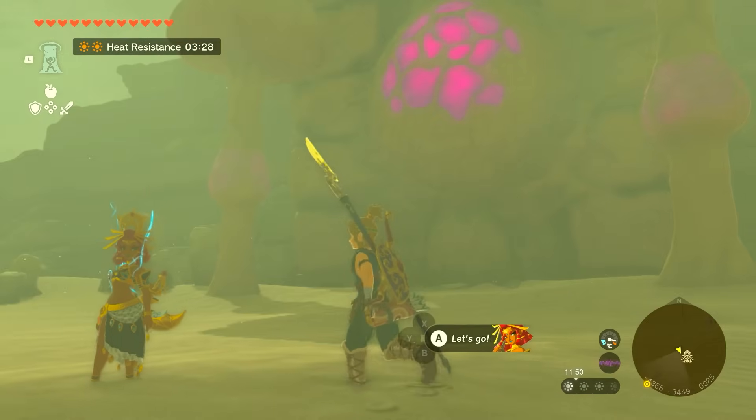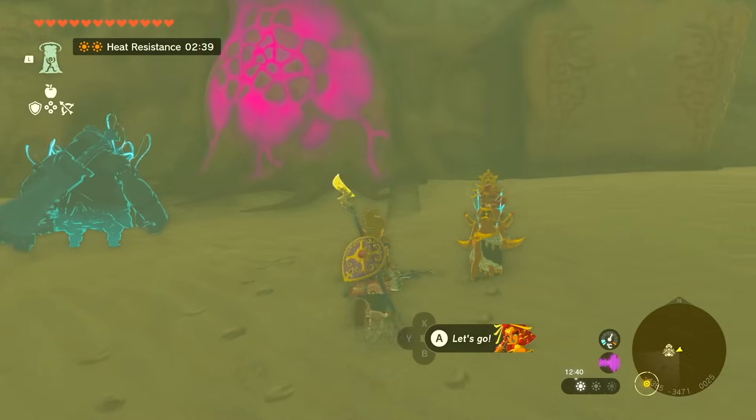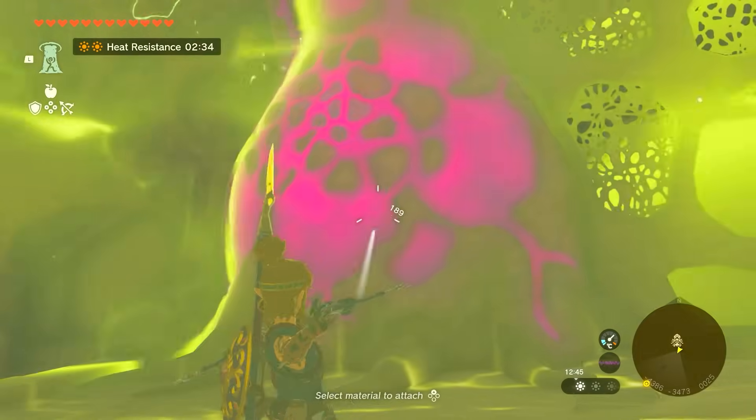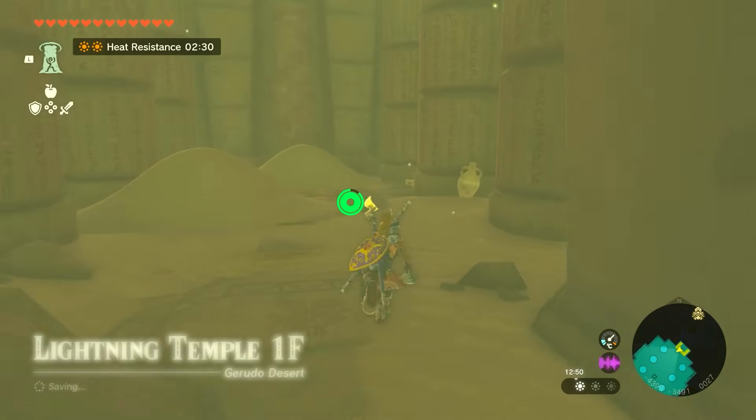In order to access the temple you will need to use Riju's lightning ability. Wait for the yellow to go over the purple thing, then shoot the purple thing and that will spawn something in. Once that's done, do it again to break the next door.